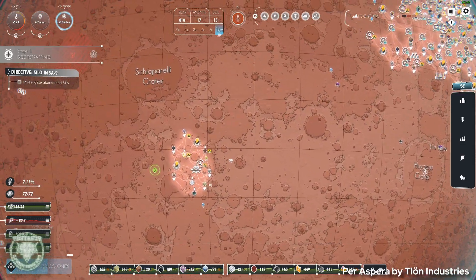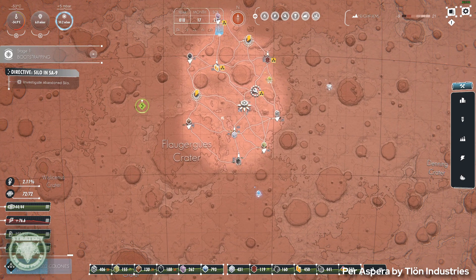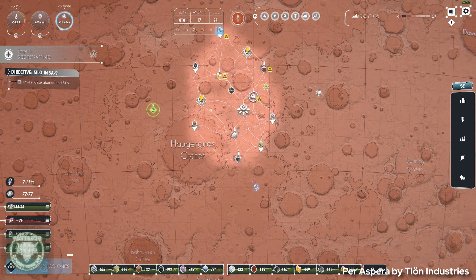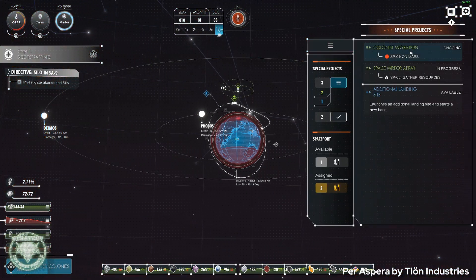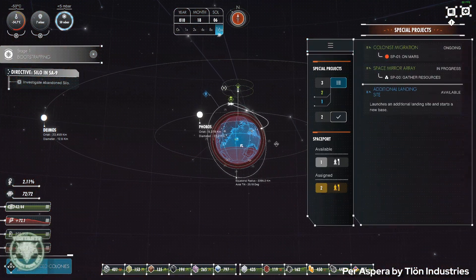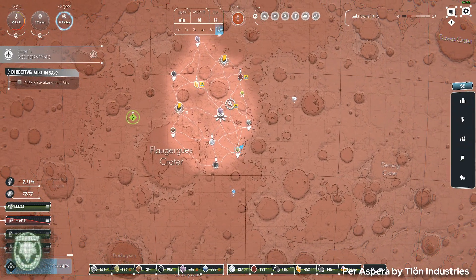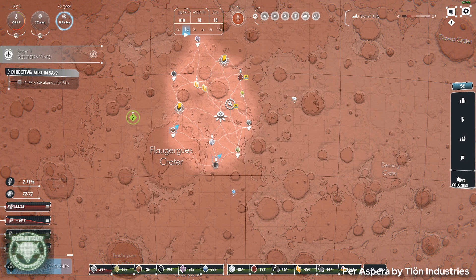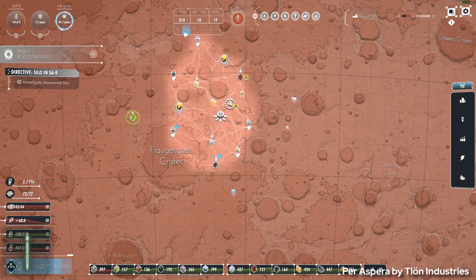And then there's starting up new landing sites — it's the same grindy sequence of events over and over. Yes, you can research a better landing site, but it's still the same grind of building the right mines in the right order to feed the right factories in the right order so that the site can ultimately become self-sufficient. And unfortunately, if you just spam down everything you need, the game is not smart enough to build things in the right order. You end up needing to nanny each landing site until it gets to a certain sufficiency level, but you're just going to connect it to the main area anyway. It's a bit annoying.